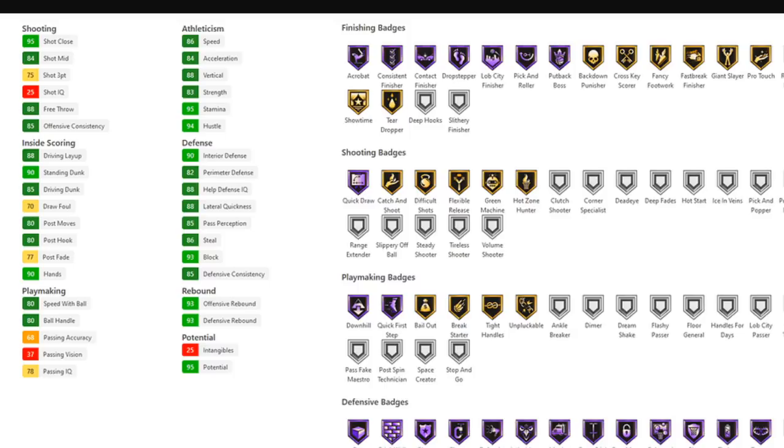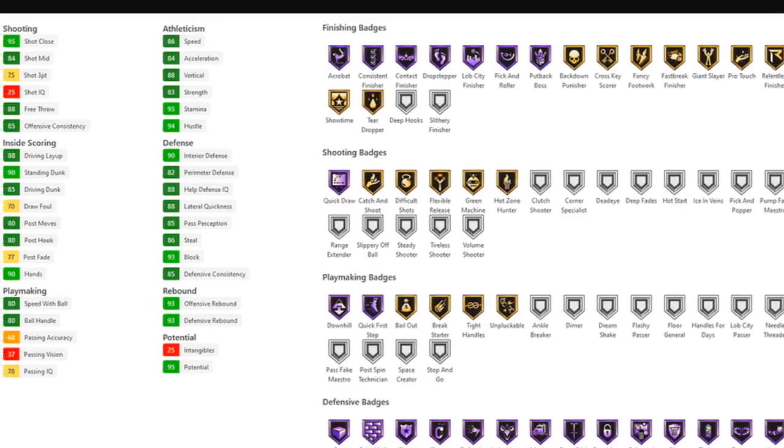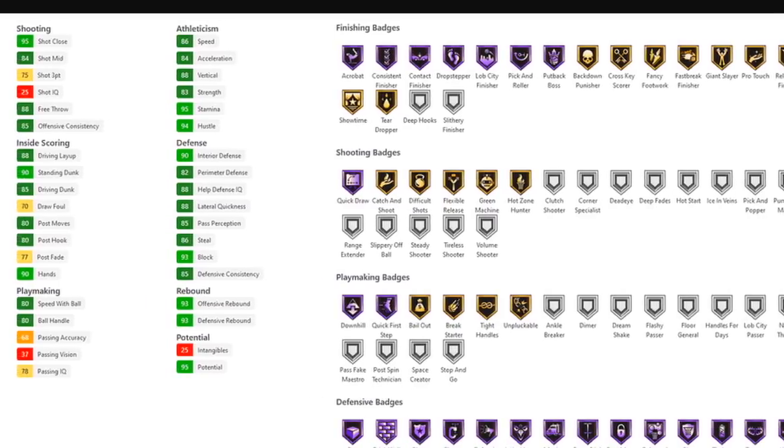Let's start off with the stats and badges for Nerlens Noel. Badges you can't see include Relentless Finisher, Needle Threader, and Worm. Nerlens Noel has got a 75 open shot 3, a 25 shot IQ which is good, a 90 standing dunk, 85 driving dunk, 77 post fade, good speed with a really good speed with ball of 80. That is very, very nice and he can basically speed boost.